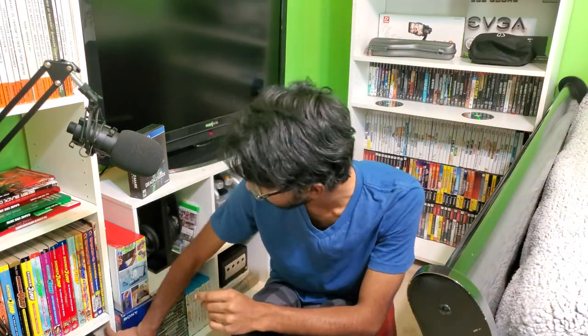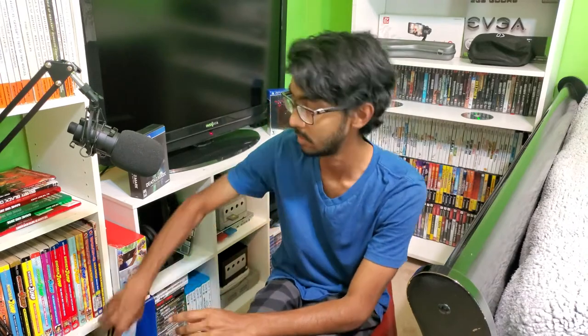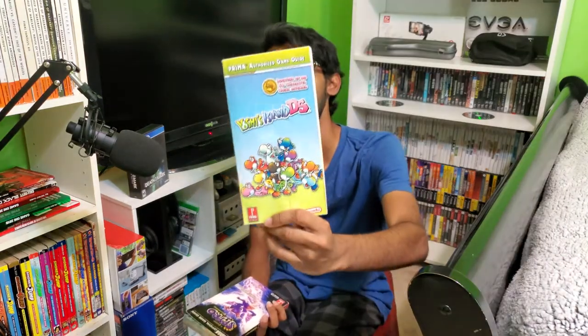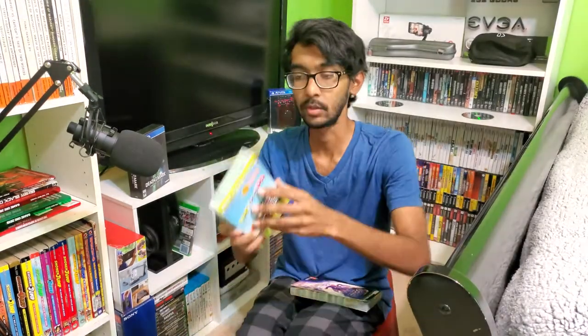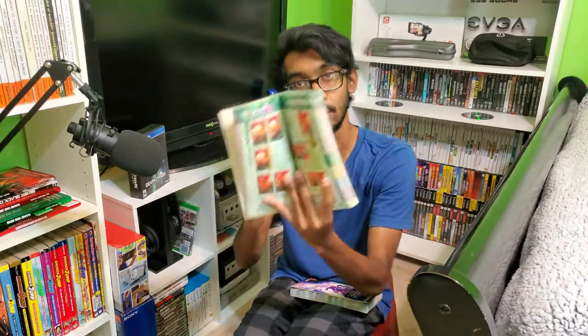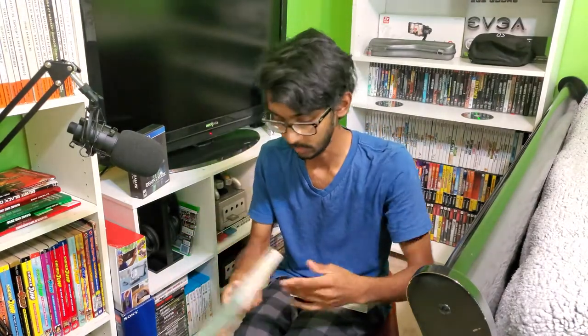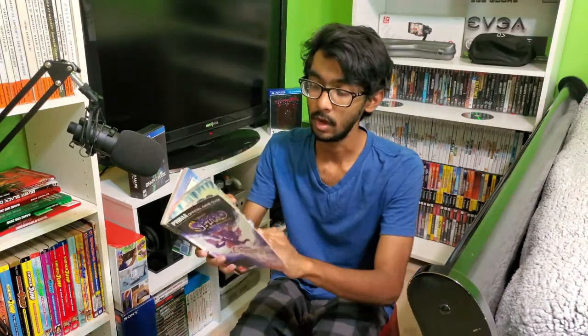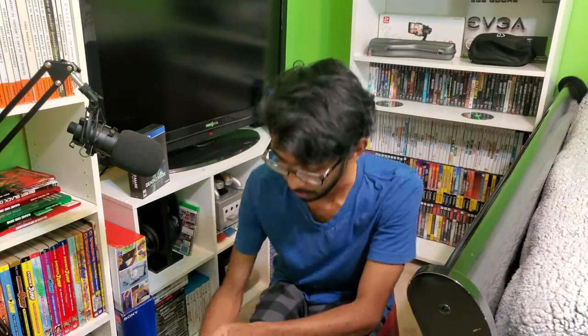Moving on to my last two mini strategy guides, then we'll get into the big ones. These ones are for DS. Yoshi's Island DS — it's one of those longer mini strategy guides, full color, tells you everything you need to know. And Legend of Spyro: A New Beginning — again, a tall, full color guide. Pretty cool.